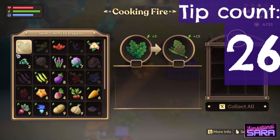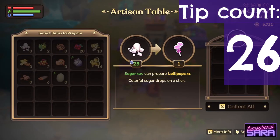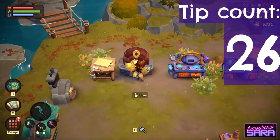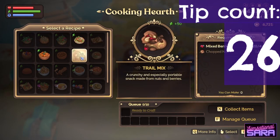There are several different cooking stations in the game, including the campfire, artisan table, food prep table, and cooking hearth, so if you're struggling to find a food item, make sure you've checked every cooking station.